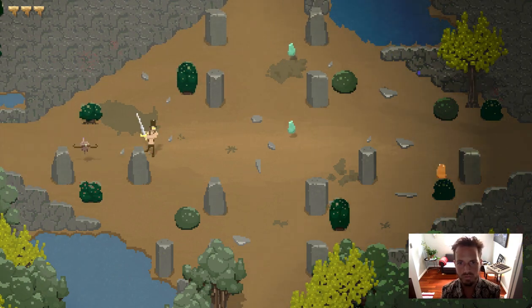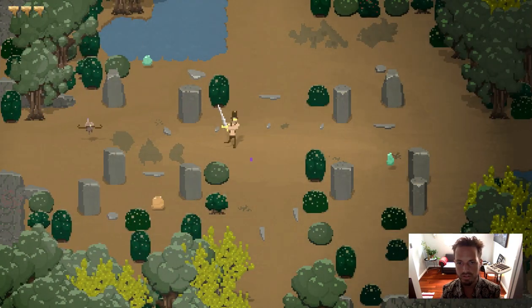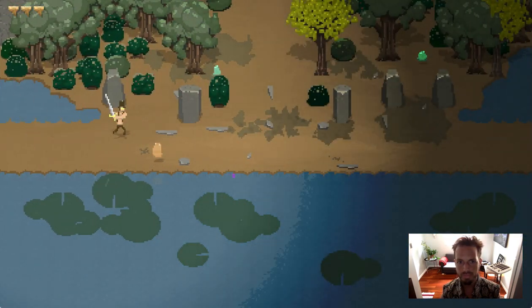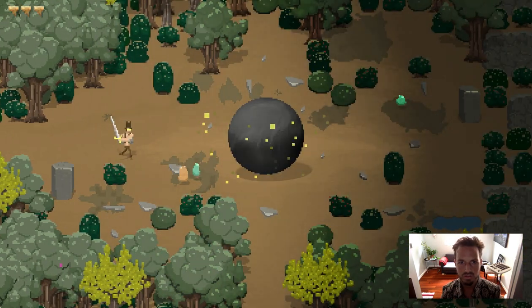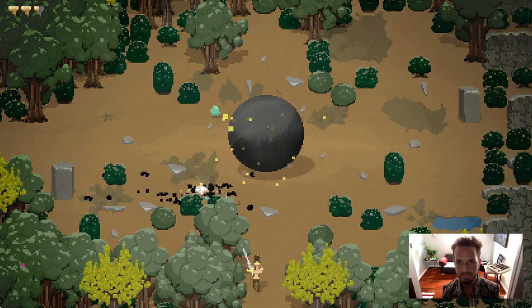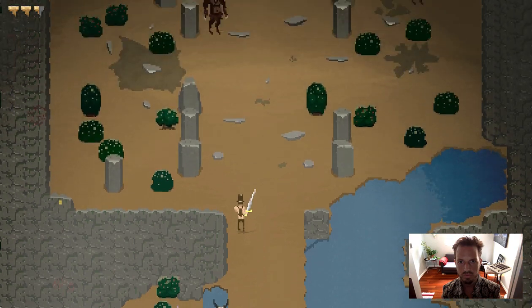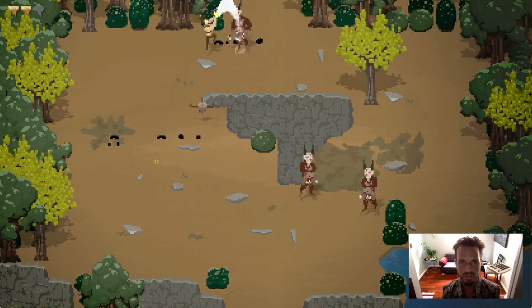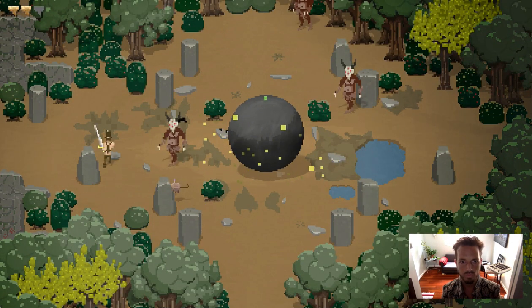I'm going to wander around this overworld and see what we can find. Let's see if we can find a store — there's a store where you can buy stuff, and that's always a fun thing. You're also hearing the newest track I just wrote. I'll be posting this on SoundCloud. Looks like the store is probably not going to be on this side of the world.